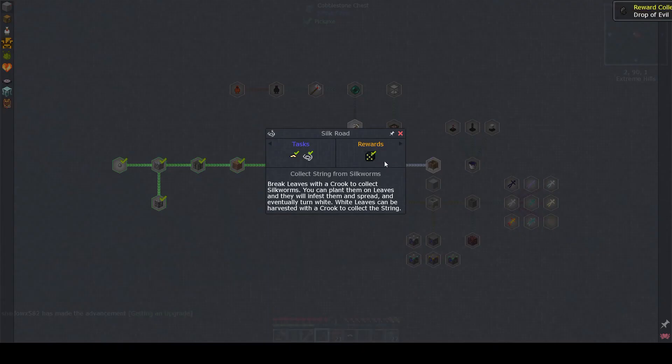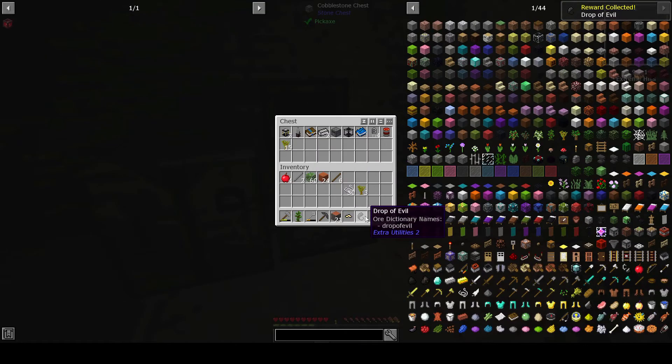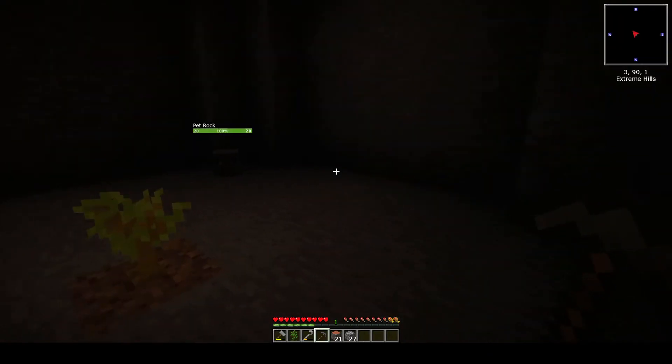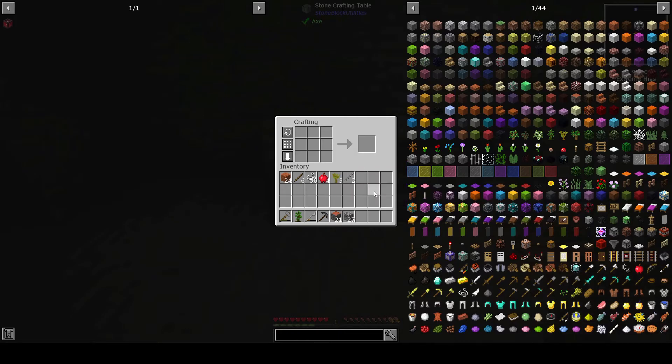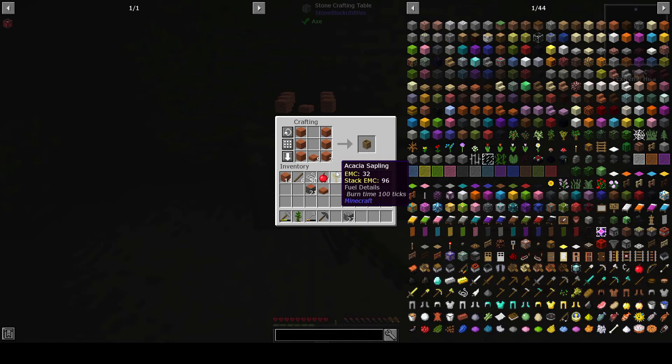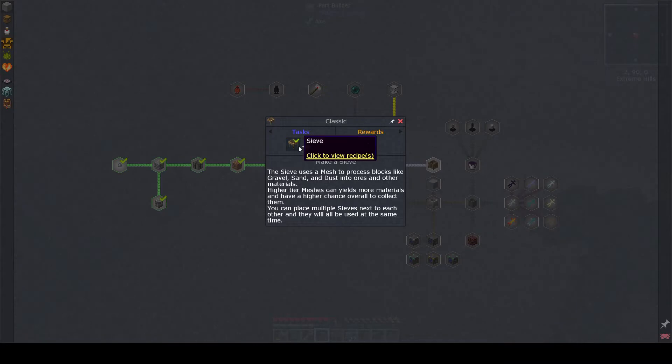Going back into the quest line - drop of evil! That'll be helpful. That's cool - we could take that eventually when we do our mob farm, which I do want to get started earlier rather than later. That will be very helpful. Now where are we going from here? We'll make a sieve - people who played these kind of modded Minecraft worlds are very familiar with sieves. We need this one here. It's up one with two sticks in the bottom. There we go, now we're only going to make one sieve.